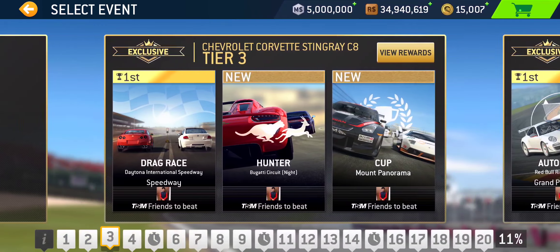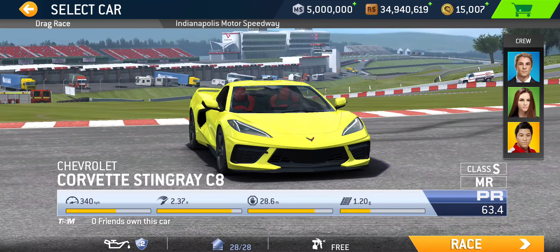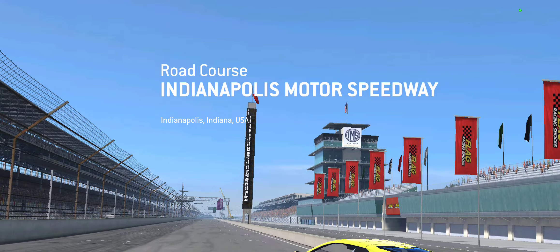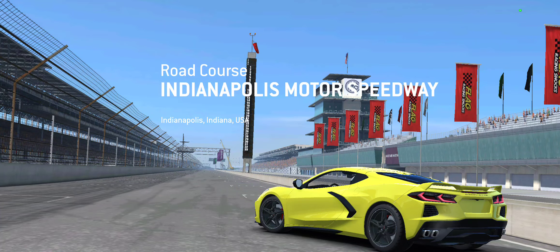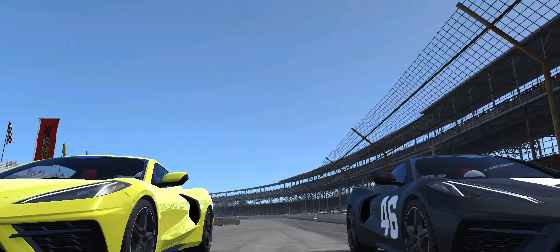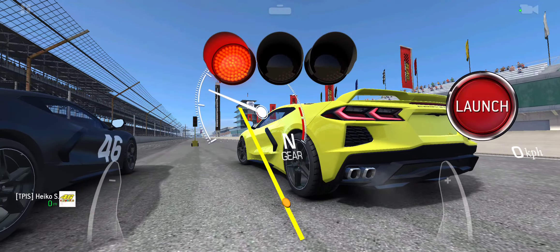The other drag race you'll find in tier 12, taking place at the other American NASCAR circuit — Indianapolis Motor Speedway — and this one is actually the road course. Does that make any difference? I don't think it really matters, because if you miss the launch at the beginning, the length of the circuit means you can't really catch up. Longer drag races generally work against us.